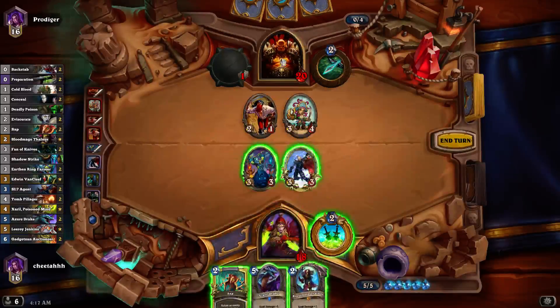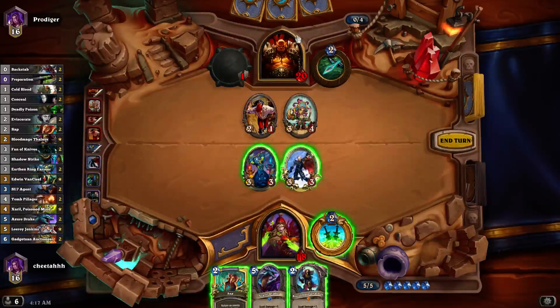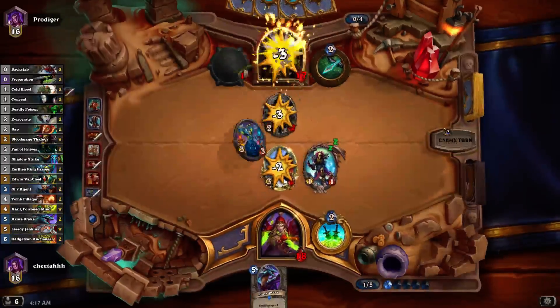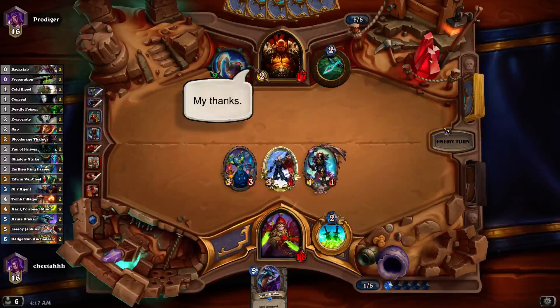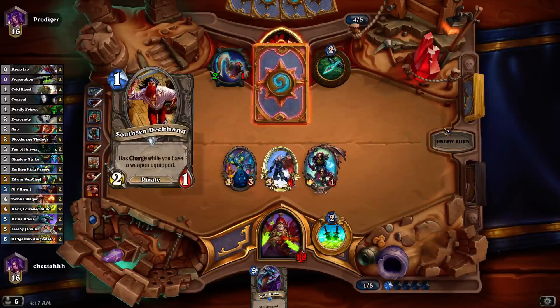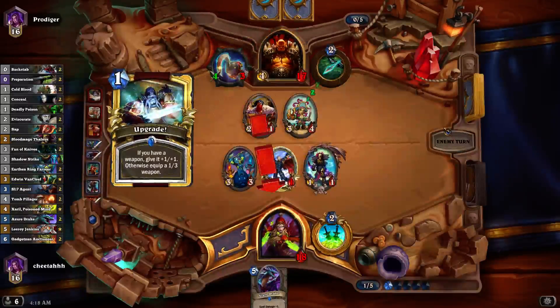If I play Azure Drake and double face, or trade into this and face, it's the most mana efficient — but he can quite easily clear the board if he wanted to. I wonder if I played Thalnos, Sap, trade, face. He could clear with Ravaging Ghoul, but it's only Ravaging Ghoul that would clear. I don't really mind if he buffs his weapon again, because he obviously has a handful of stuff and he's not going to be able to cast everything by the time the game ends anyway.